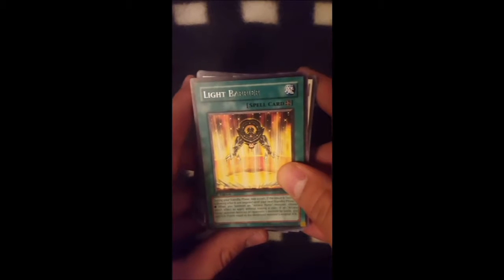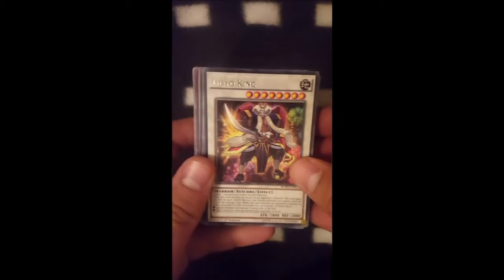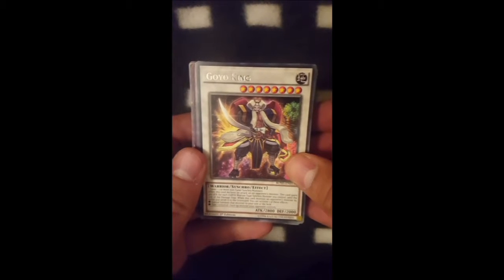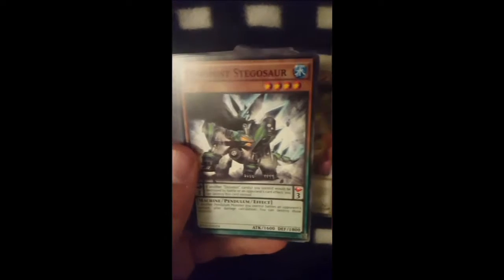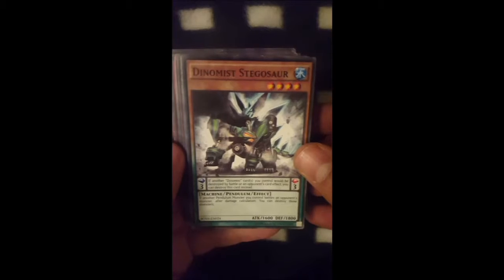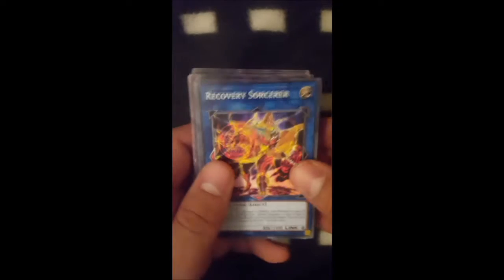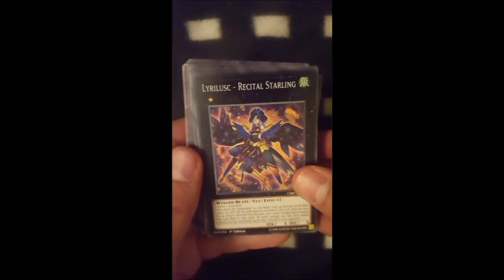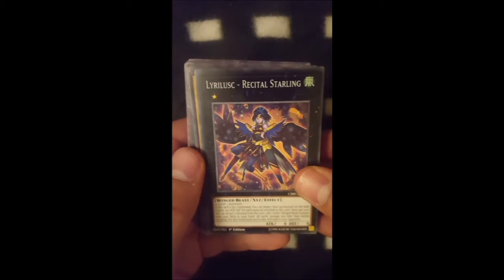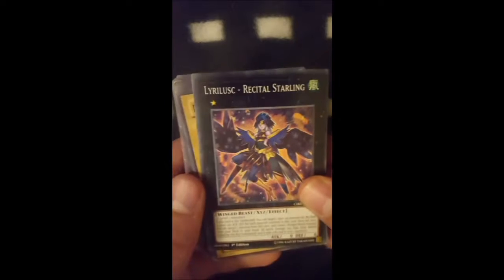We have Light Barrier, which is the Arcana Force field spell. We have Goyo King, a kind of beast of a generic synchro monster. We have Dino Mist Stegosaur as a pendulum monster. We have Recovery Sorcerer as a link monster with two sidebursts. And we have an Xyz, Lyralisk the Recitled Sterling, which is formed of some two level one monsters.